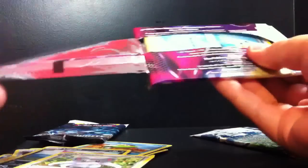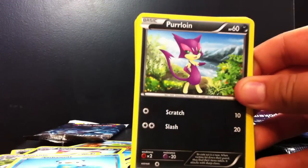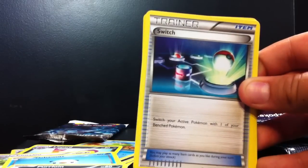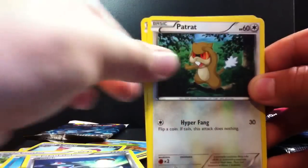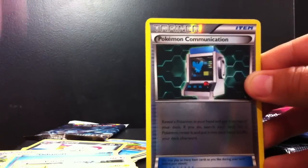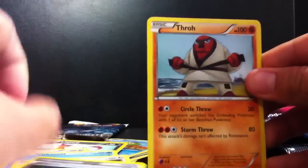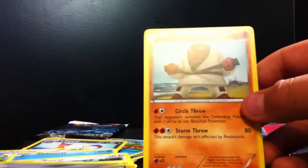Let's go with the Zoroark pack. We got an Oshawott, a Purrloin, a Trainer Switch, a Patrat, a Joltik, an Audino, a Swoobat, a Pokemon Communication, our Reverse Holo is a Pokemon Communication, and our Rare is a Throh. It's weird — I've gotten three Throh and no Sawk. This is weird.